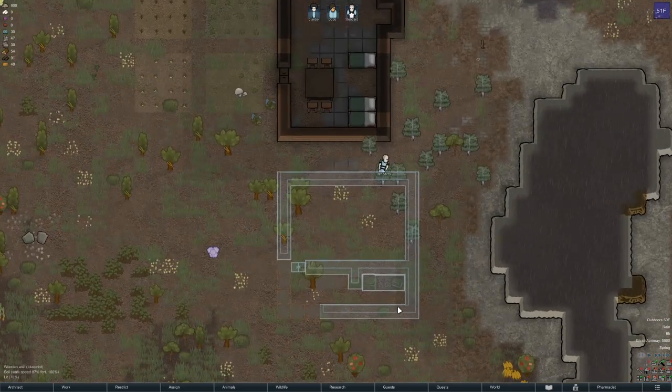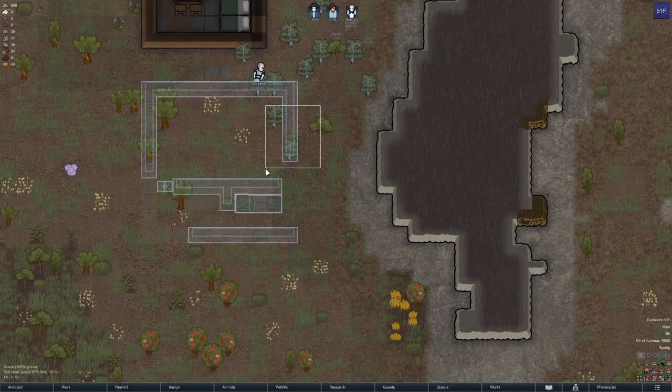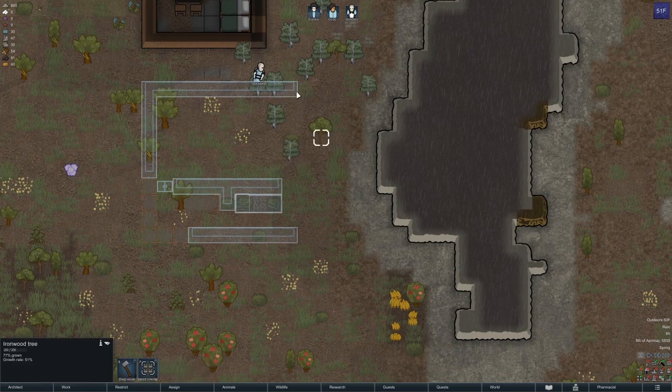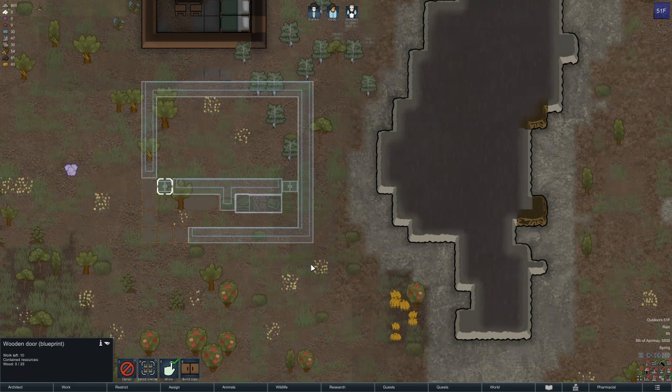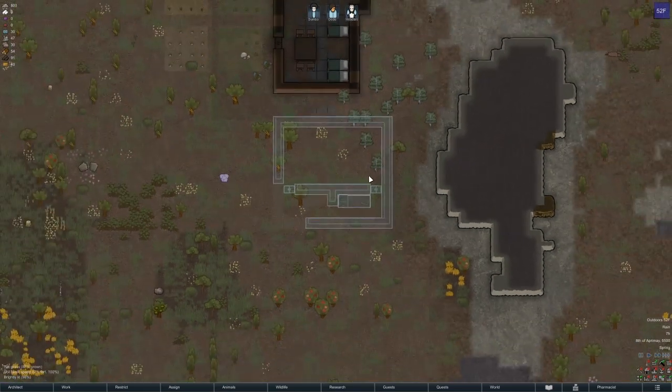Actually I'll want one more space so they don't have to walk back and forth in this hallway. I'll want it like this with a door there, just so they don't have to walk all the way back over here to drop off meals when they're done.